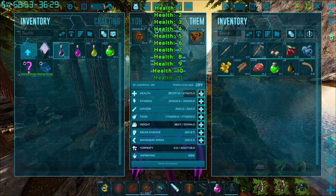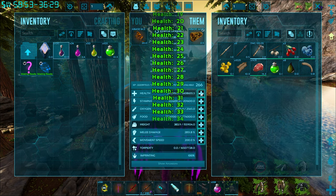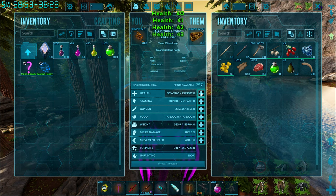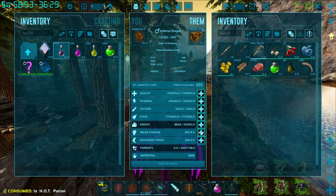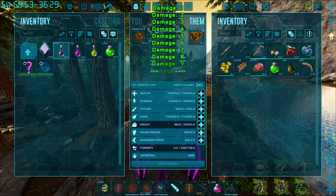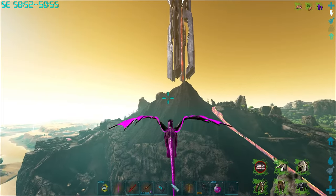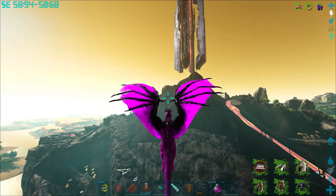Let's get this guy boosted all the way to max, and then let's go out and see what this guy does, see if we can find any of them bosses. Might have to use a different creature for a Titan Guard because them guys are pretty damn powerful. 7.5 million health, nice, and let's get the rest into melee. Yes guys, we are fully maxed out now, fully maxed out — 7.5 million health, 46,000 melee. Holy!